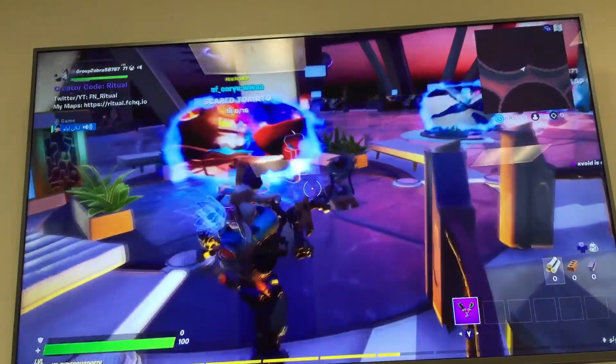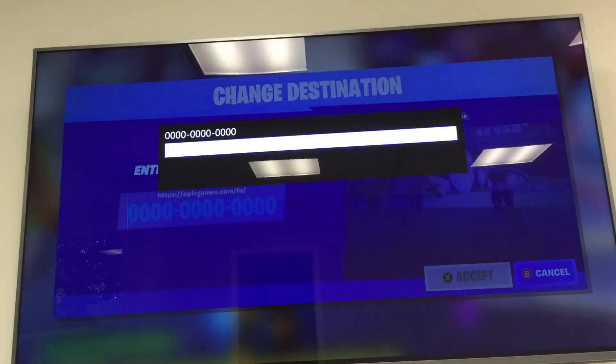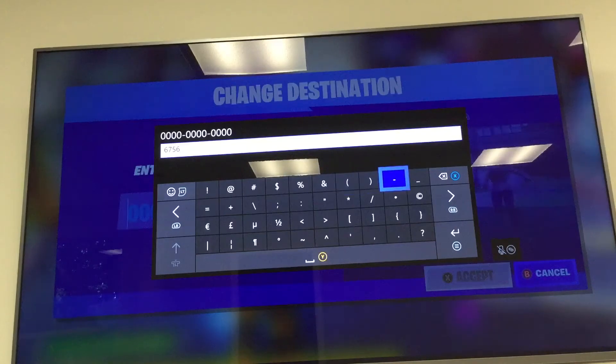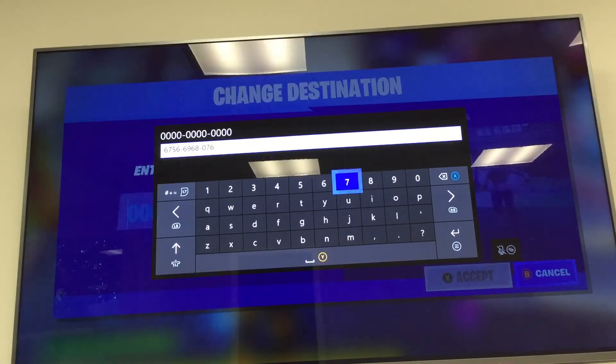Go to Creative mode and type in this code. The code is 6756 dash, then you want to type in 6968 dash 0768. Once you type that in, you're going to want to accept it.